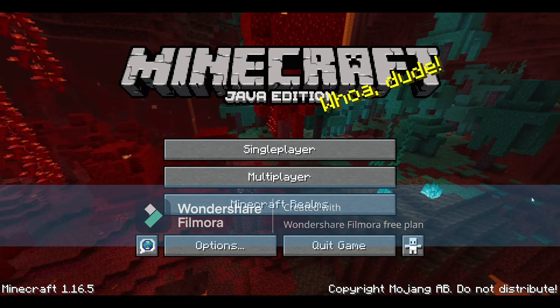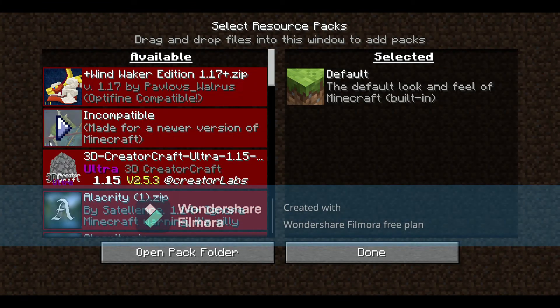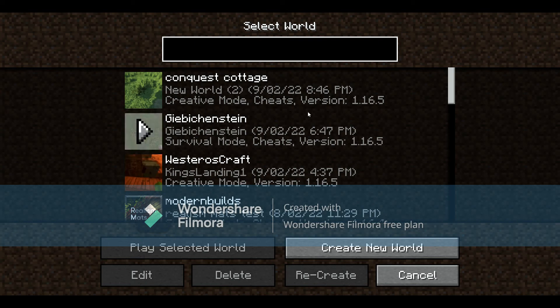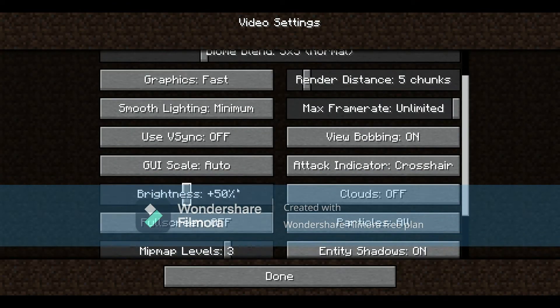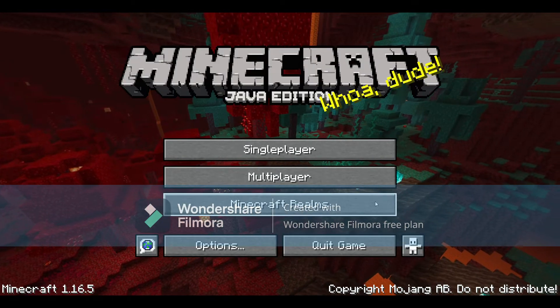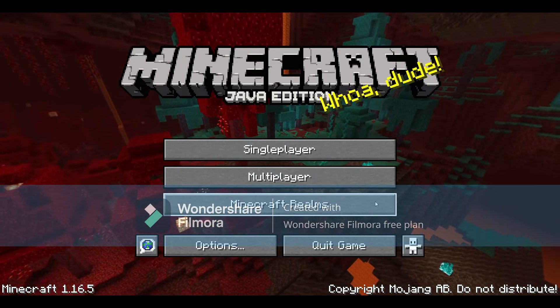We're here in Minecraft now. This is just normal Minecraft — when we come down to the shading we don't have it, we just have the normal settings. So what we need to do now is quit the game and then go on to Google to actually install our mods.